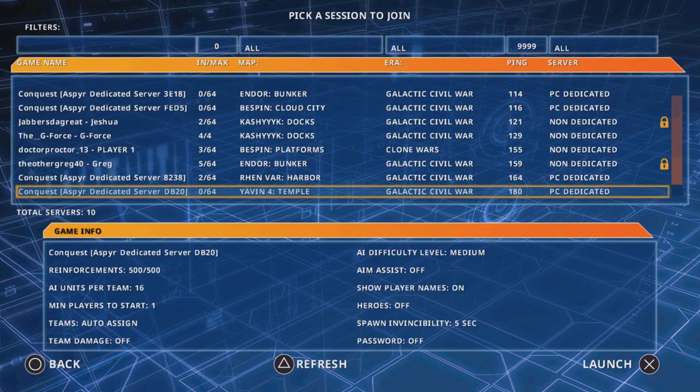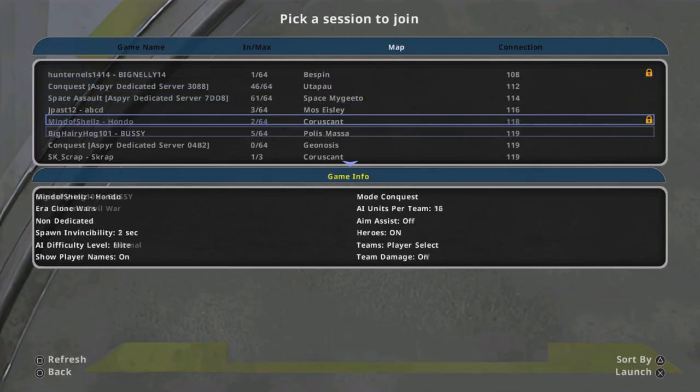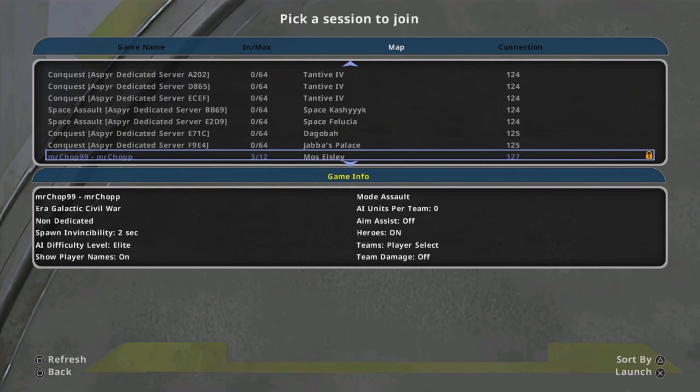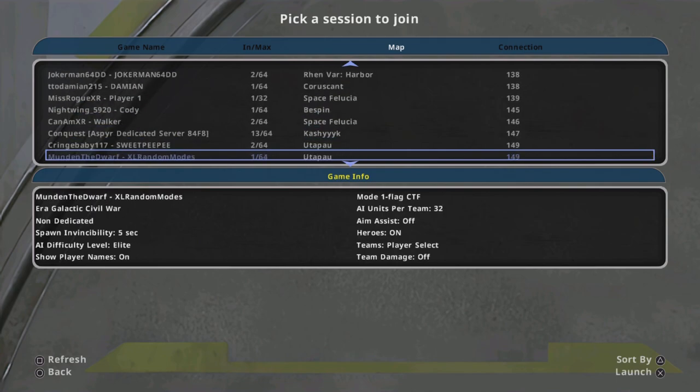The servers — there's only three dedicated servers, as you can see at the very top. There's not more than three dedicated servers and all of them only have 65 slots. As you can see, there's 35 to 65 players, and this is current as of the making of this video. That's Star Wars Battlefront 1. We got Star Wars Battlefront 2 — it's the exact same thing: three dedicated servers, and the rest of the servers you see here are made by other people playing the game right now.